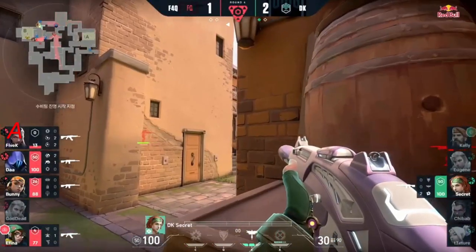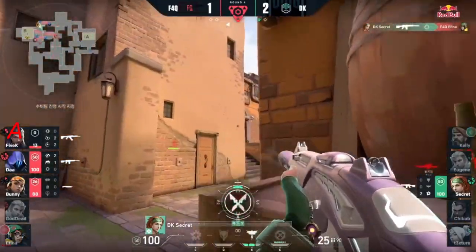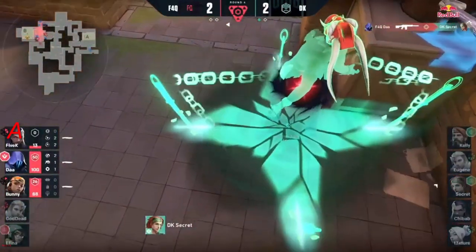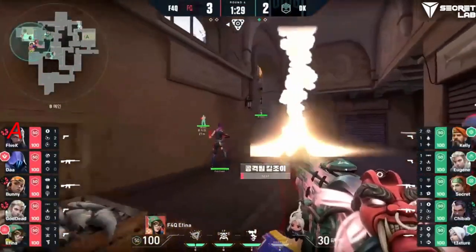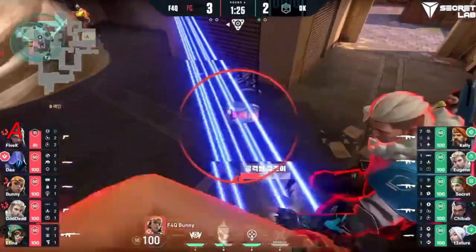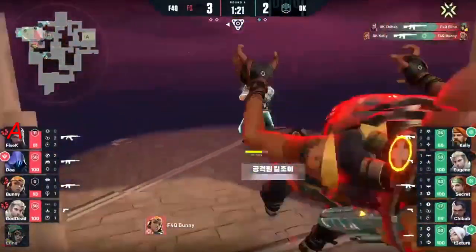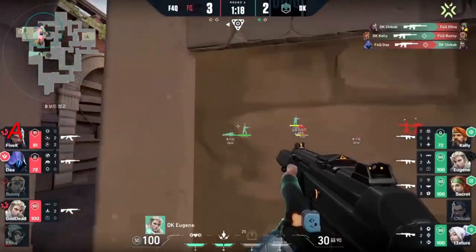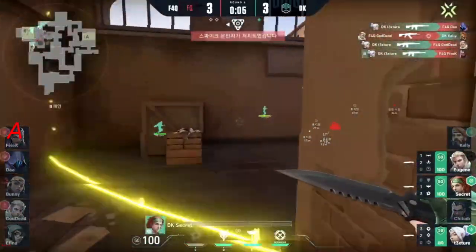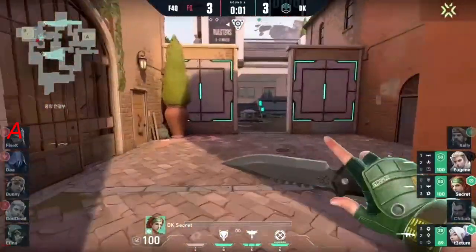Secret is the only player left now. Immediate kill on Athena — at least making them work here. They're just using Sheriffs. They are going to set up that Lockdown. Down goes the Sky Smoke. The counterplay is going to come in with the Hunter's Fury. Does manage to stop the lockdown. Tries there with the blast pack — doesn't end up working out. Jean saved them from the lockdown, coming out of the boathouse. Neck and neck in a back and forth game as far as spike site attention goes.